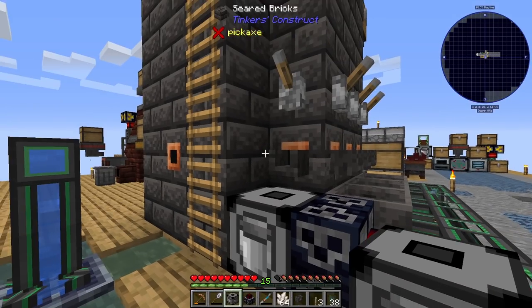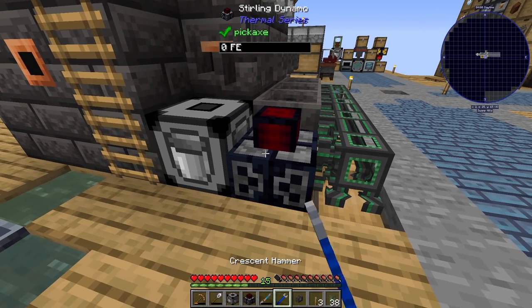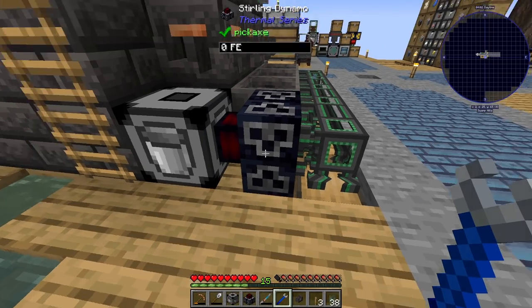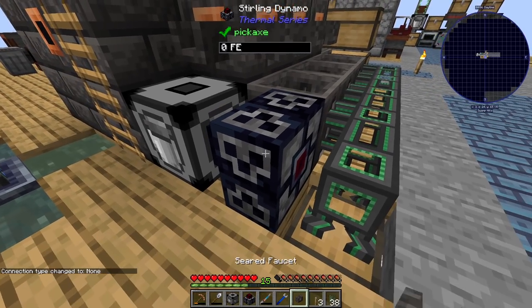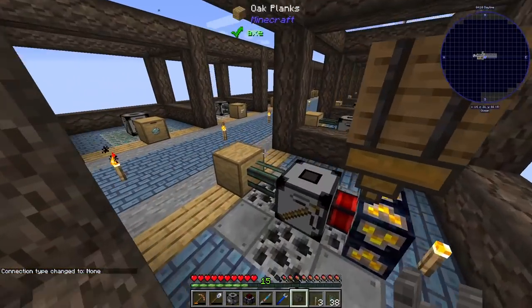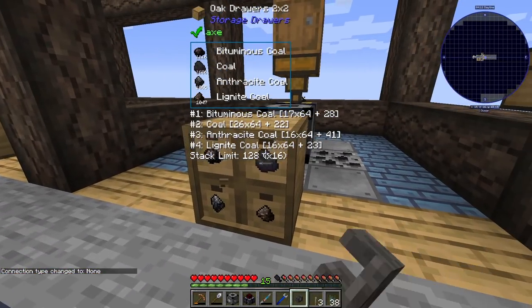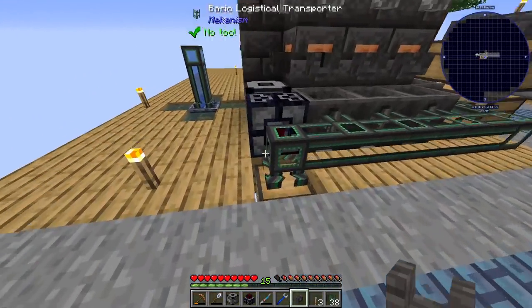We'll want to pump power there, so we use a Sterling dynamo. Let's do that right there, spin that around a little bit. I need my crescent hammer - let's go ahead and get one of them. That looks good. Let's grab a stack of coal and maybe two stacks to start, then push on from there.